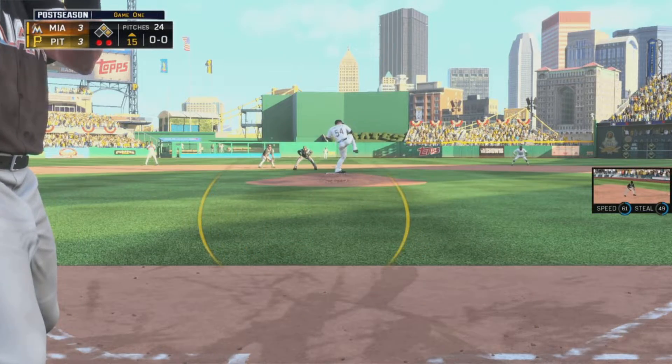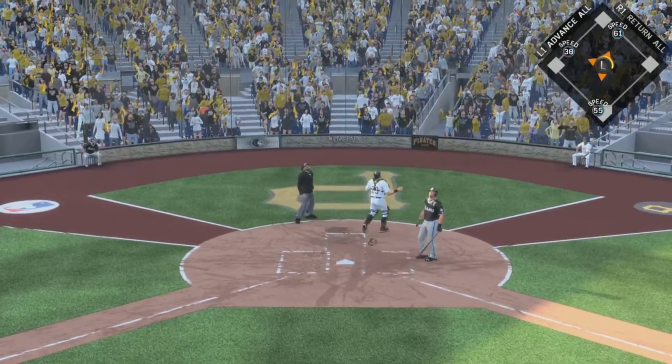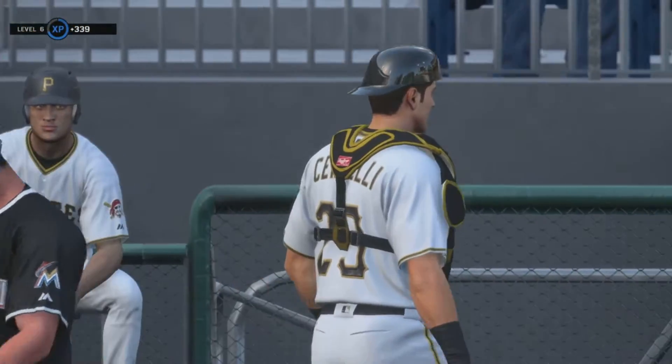We'll see if he can make one fall here. Now a swing, and he pops him up right up the chute. This may be tough behind the plate. And the two-out threat will not come to pass as the inning is over.